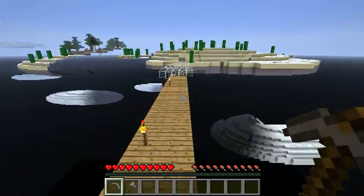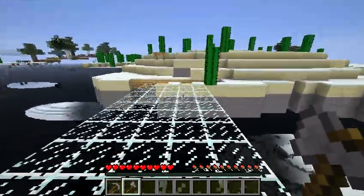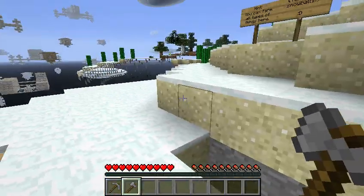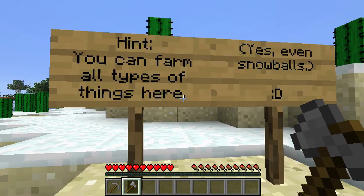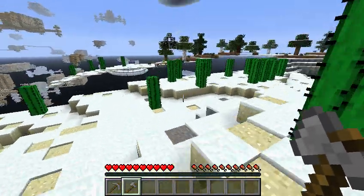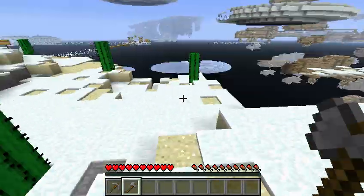Birch tree still hasn't grown, but that's fine. We can just head over here and get everything we could ever need. Silly enderman picking up sand. You can farm all types of things here — every single thing that was in the game at the time of this area's creation.